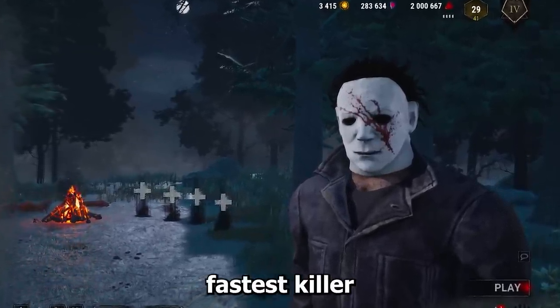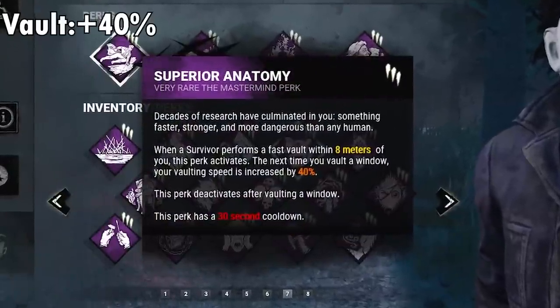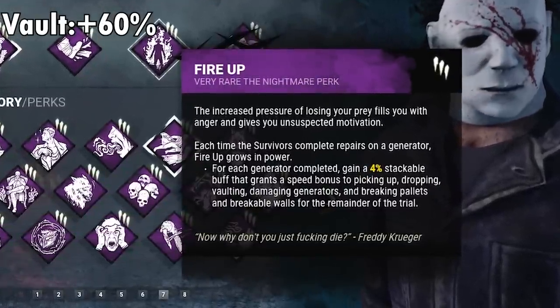Today we make Myers the fastest killer in the game. Everything we use will buff his action speed or stalk speed. Superior Anatomy gives us 40% faster vaults, and paired with Fire Up that'll be an additional 20%, so a total of 60% faster vaults.